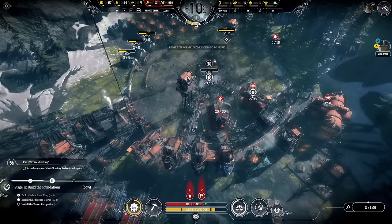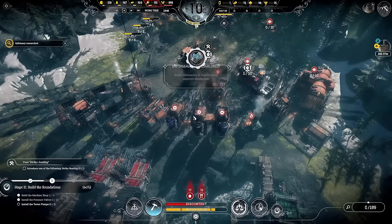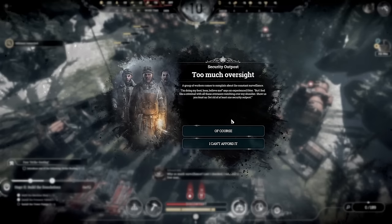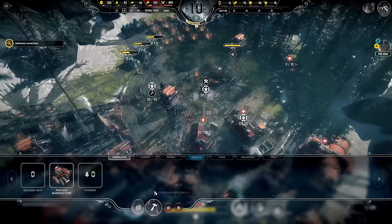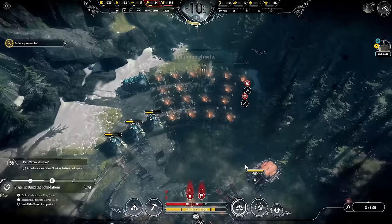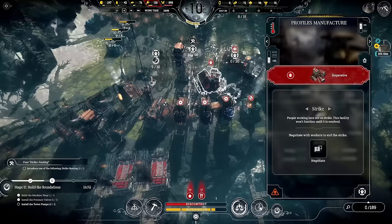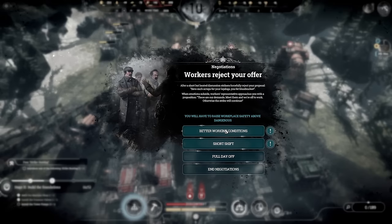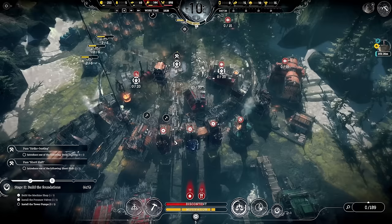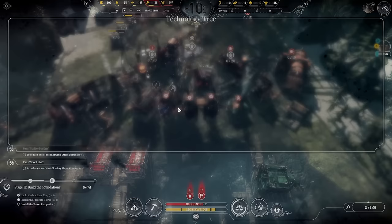We'll get 25 convicts and put them to work — we're staying ahead of schedule. There's the infirmary. I need to build the foundry too. Too much oversight: strike risk increases, but we're doing strike busting. We've got some homeless people — let's get more tents down. These workers are on strike — we'll negotiate for now with short shifts, but we won't actually honor it. We need more resource depots for food because the food is maxing out.